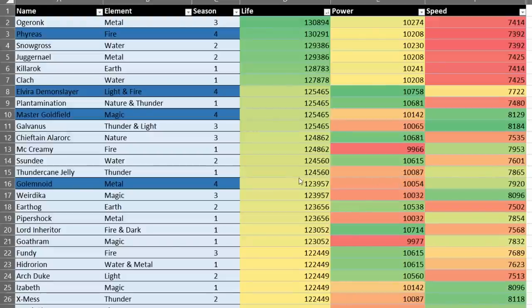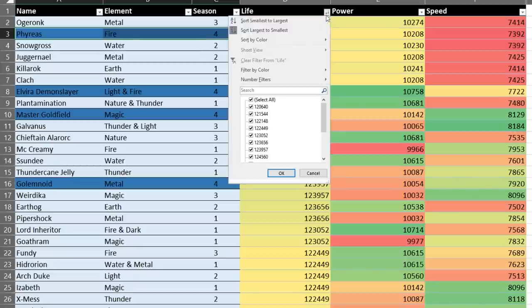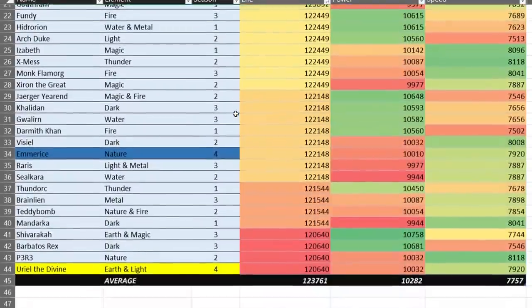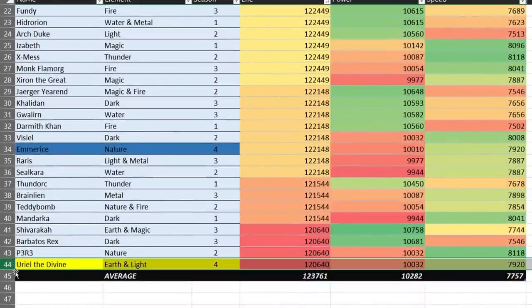Let's go to my handy dandy Excel sheet. All the season 4 monsters are highlighted blue. You may have noticed you can't see Uriel on here — I'm sorted by highest life, which means we need to scroll all the way down. He actually has the lowest life stat in the game, tied with Shiv, Barbatos, Rex, and P3R3. These two are attackers; these two are more supportive-based monsters. So yeah, he's squishy.